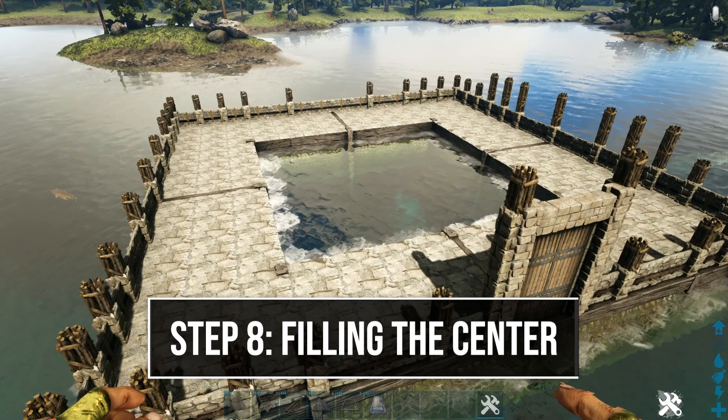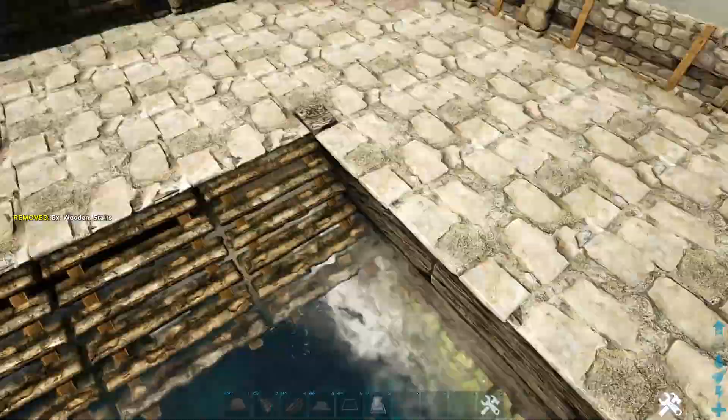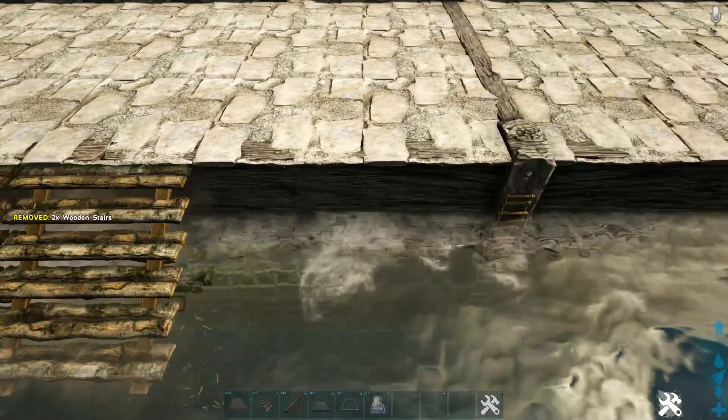Next, fill in the center section. Start on the left side by dropping a wooden stair down from each of the ceilings. On the right side, drop a wooden stair from the first two, skip the middle ones, and do the same on the two on the other side. Then, heading back to the left side, take two rows of stone ceilings going all the way across.